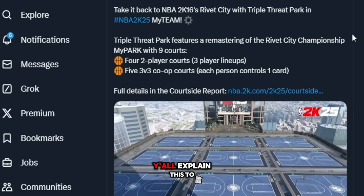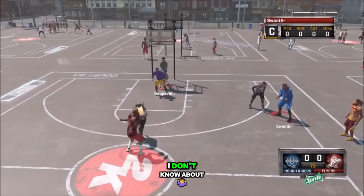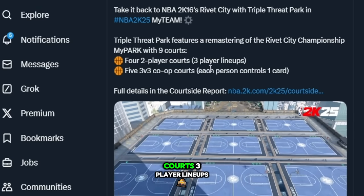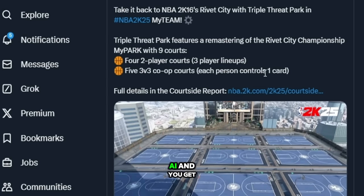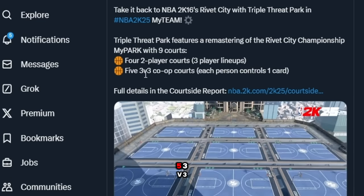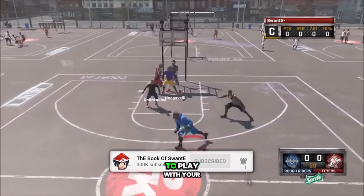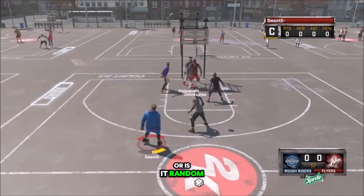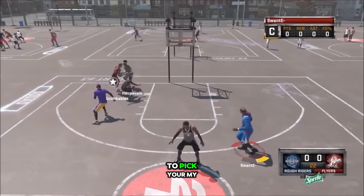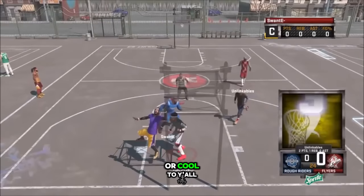I don't really know much about My Team — explain this to me. What do you earn in Triple Threat? For the four two-player courts, each person controls a three-card lineup — I'm not sure what that means, do you get one AI and play with someone else? For the five 3v3 co-op courts, each person controls one card. Can you just pick your My Team card and go in with your boys, or do they pick the cards for you?